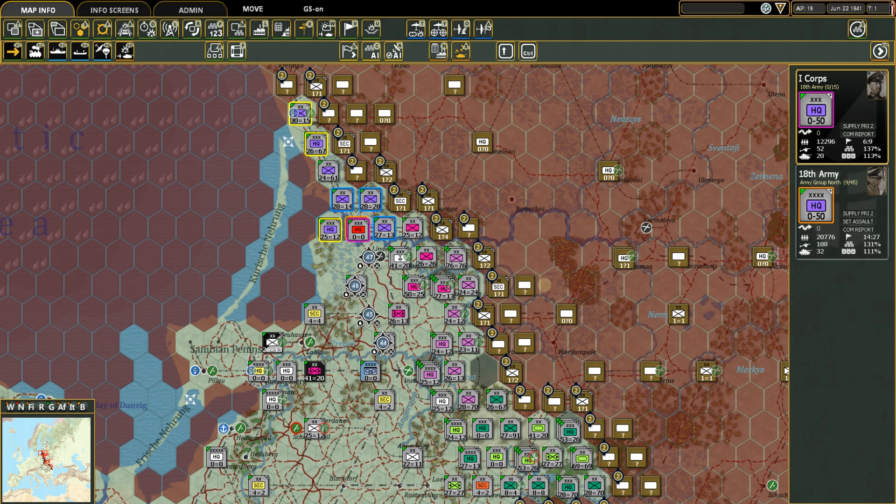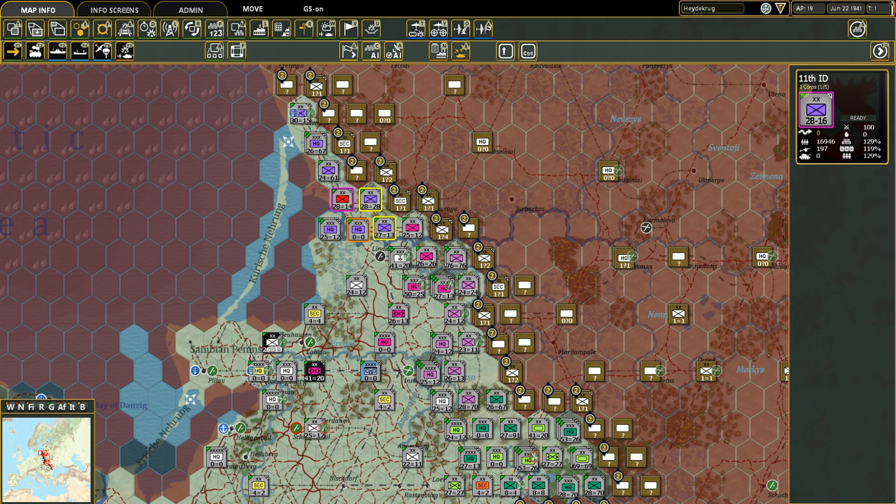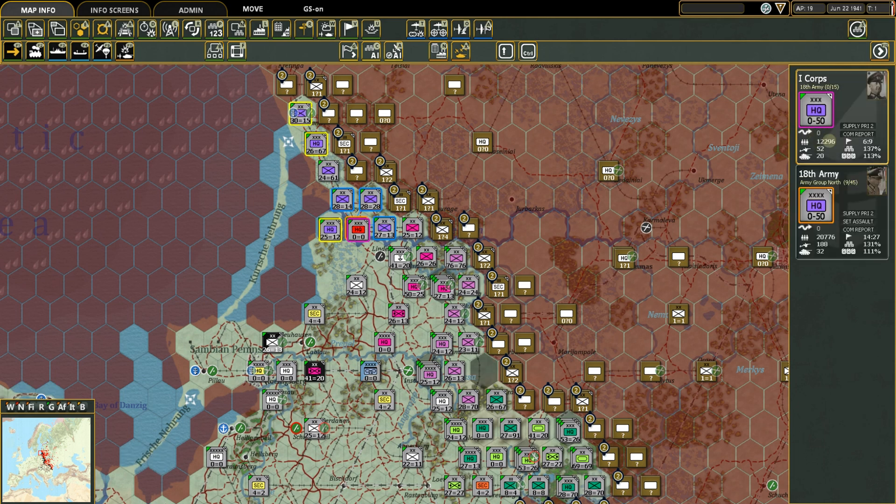A division has to be within five hexes of corps, and a corps headquarters has to be within 15 of the army - bigger ranges as you go up the chain. On 1st Corps, you can see through blue lines the divisions under its command: 11th ID, 1st ID, and 21st ID are all under 1st Corps. All of these guys are in command of this headquarters.